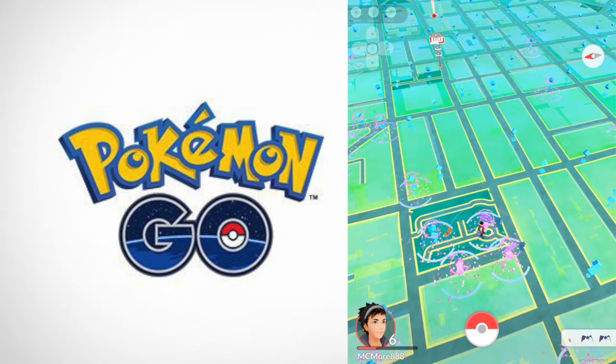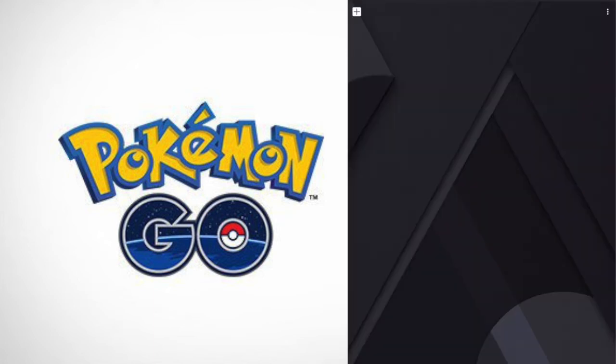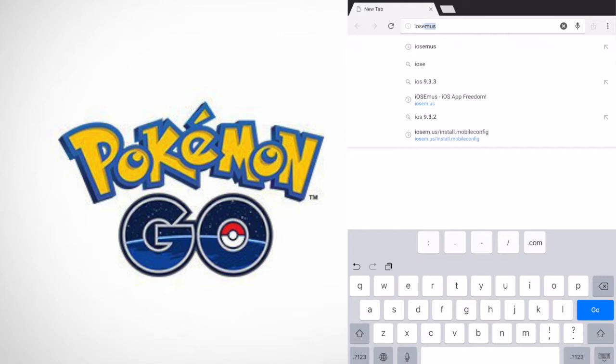Now I'm going to show you guys how to get this app. You're going to need two things: an internet browser and wi-fi. That's it — no computer, no jailbreak, no anything. You're going to go to your preferred browser — that would be Google Chrome for me. Make a new tab and click the link in the description below. The site is iOS EMU — I-O-S-E-M-U dot U-S.